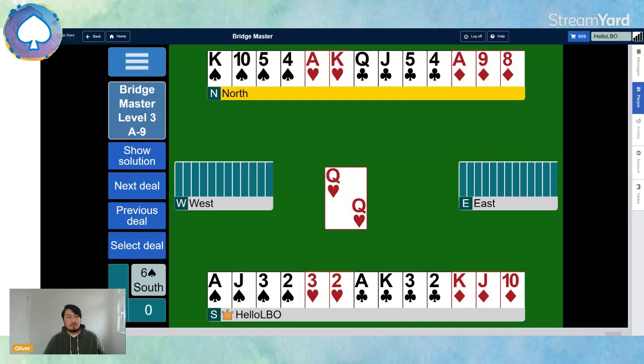Two heart tricks is five, four club tricks — three spades, two hearts is five, four clubs is nine, ace-king of diamonds is eleven. So we can't really afford to lose both the queen of spades and the queen of diamonds.